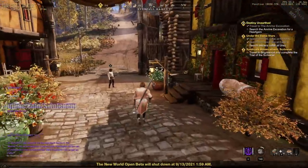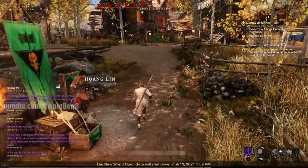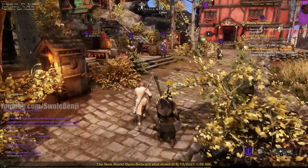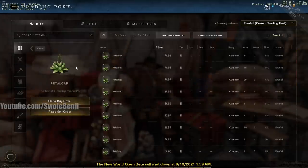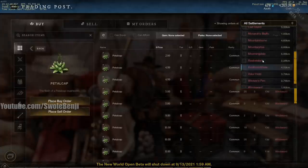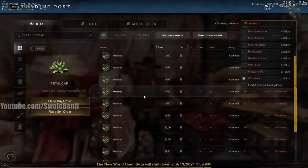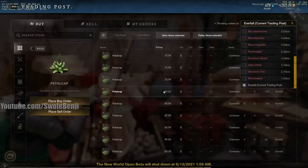In the main story quest there are two materials that every single person has to craft. One of them is called pedal cap — fronded pedal cap. In the first couple days it's going to sell on the market for two to three hundred each, and you need three of them. It's native to Windsward, not to Everfall, so it's about 80 each here right now. In Windsward it's only two to four — this is like day three or four.